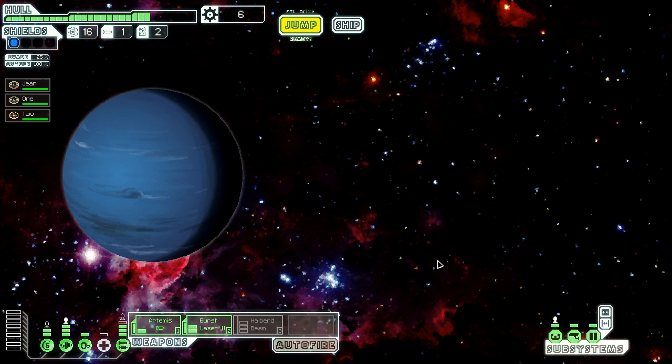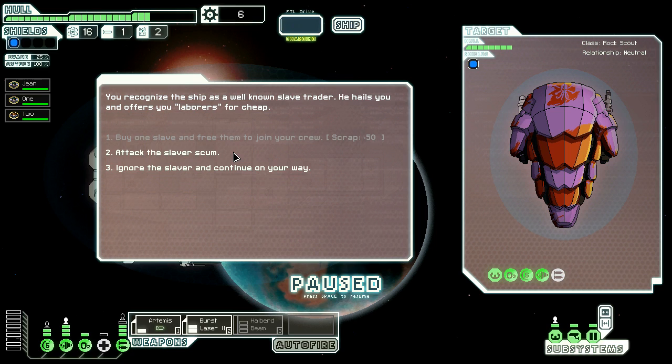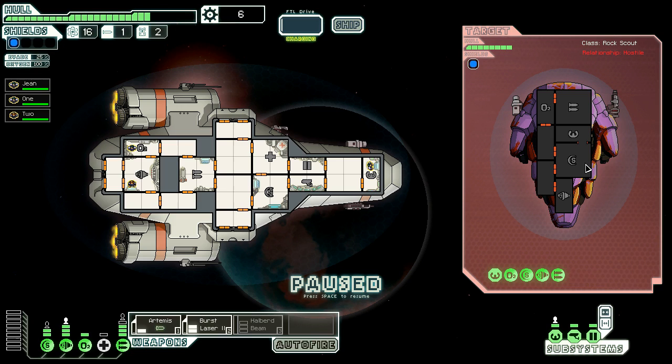We could go to the exit right now but I don't want to do that - I want to go to this quest marker. So we're gonna go see if we can get around the other side of it. We need to recognize that this ship is a well-known slave trader. He hails us and offers laborers. We don't have enough scrap to buy one of the slaves, but we can attack the slaver scum. He doesn't have his weapons powered up even though we do. Do we want to take the moral high ground and risk our lives? Our hull is not actually doing that great. Let's attack the slaver scum - why not?